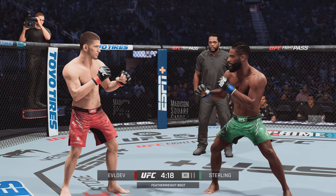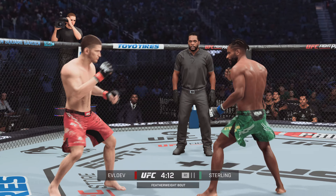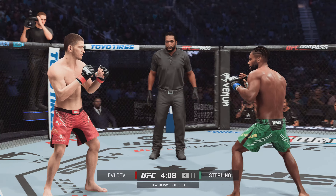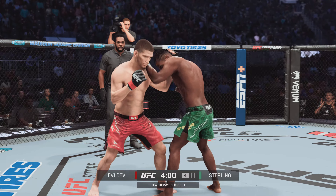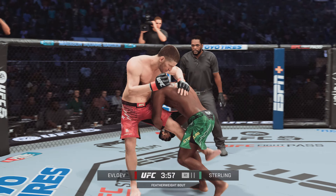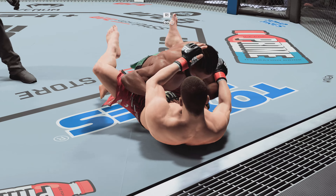Sterling gets caught by the straight punch, and a huge inside leg kick. They say styles make fights, DC. We haven't had much of a fight here for the first minute — hasn't been to this point, and I don't have much to say, and I always got something to say.